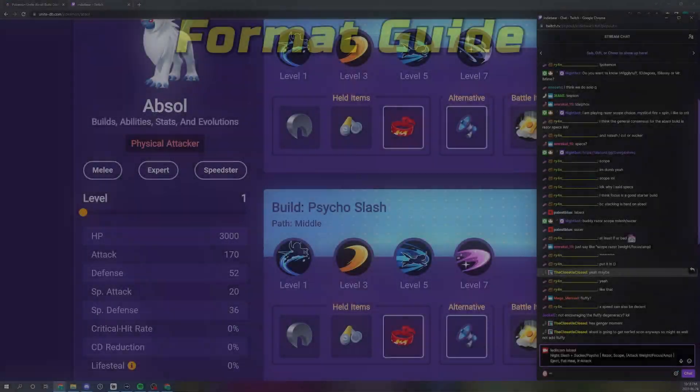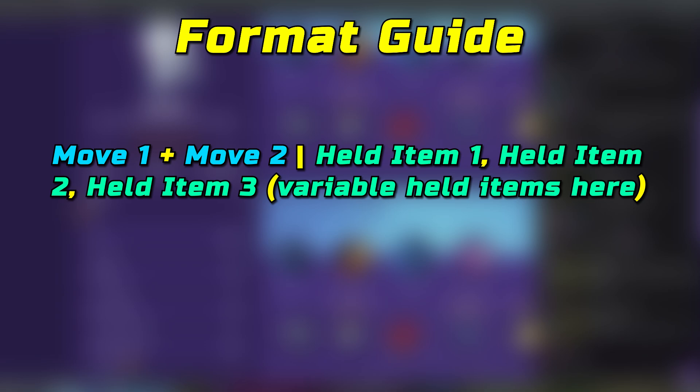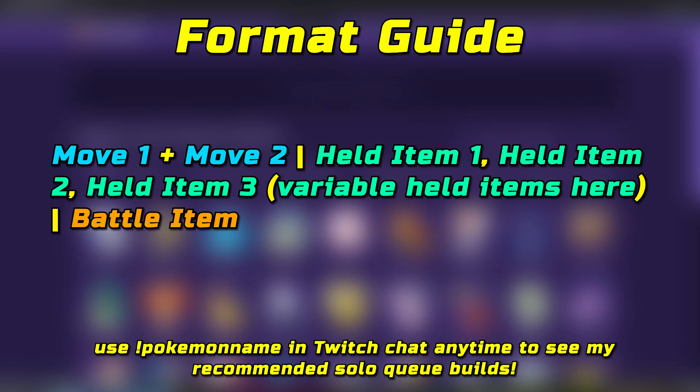This format seems good. The first part covers the abilities, second are the items — in brackets are the variable ones for the most part — and then the battle items. The order they're in is probably the order I think they're viable, but they're interchangeable anyway.